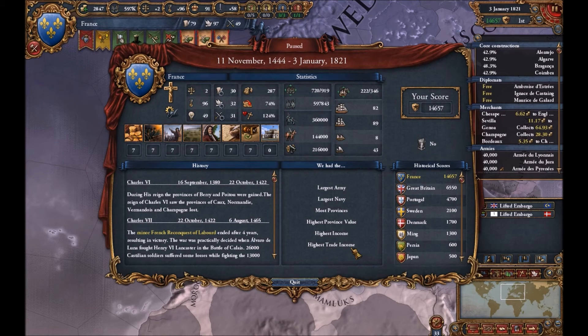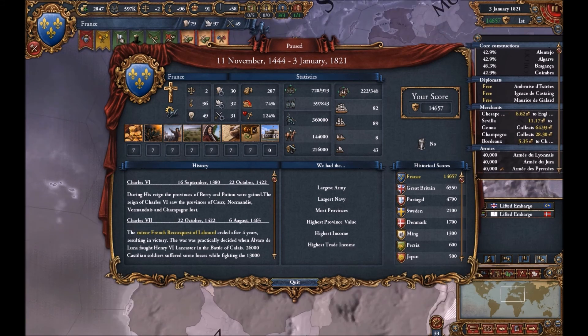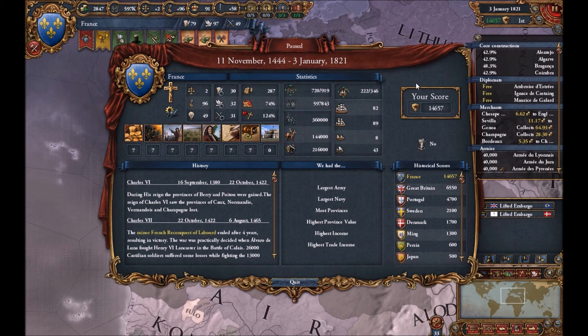That's going to be it for this one-off episode showing you my French campaign. And no, it wasn't the best — I could have done more, but I just wanted to learn more about the patch, about 1.12, and about Common Sense. But with that, that's going to be the end of this episode. Thanks for watching this episode of Europa Universalis 4, France campaign. See you in the next episode.